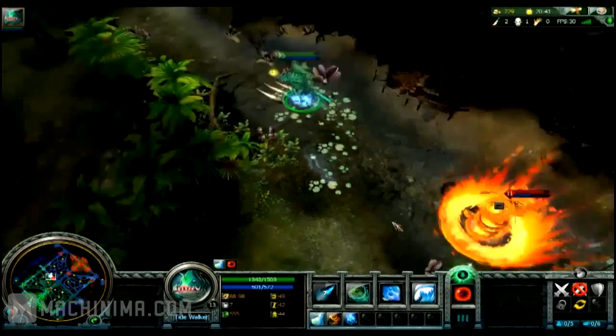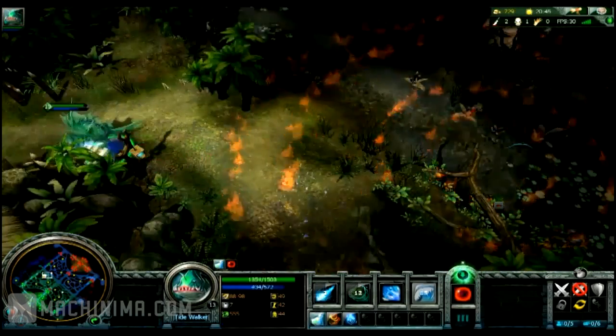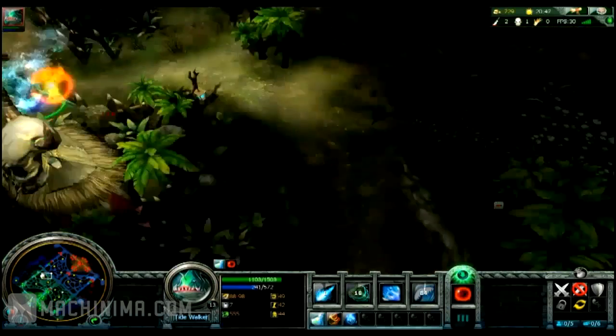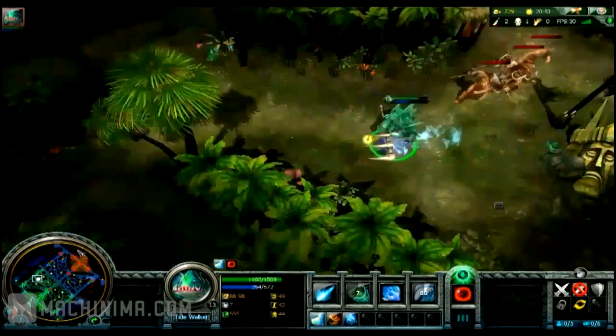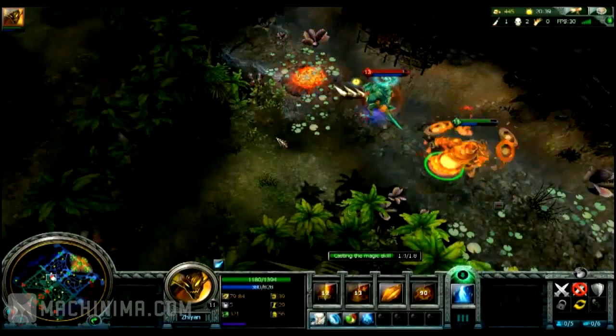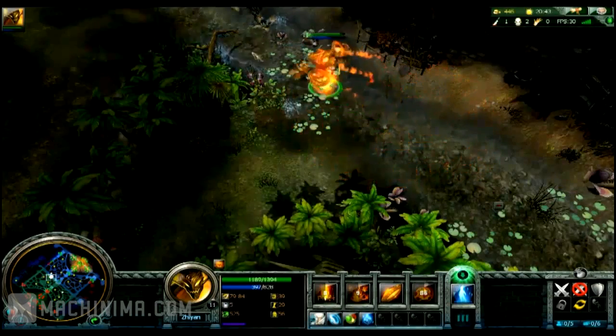I don't like the looks of my enemy's ultimate and I run for it. First I dash through the tree line, then use my own ultimate to stop them from chasing. Let's see that again from my enemy's perspective — as you can see, the enemy has no chance of chasing me down because of my ultimate.